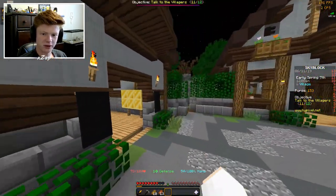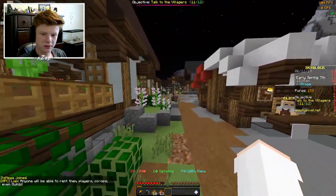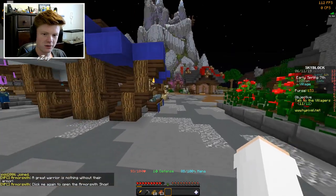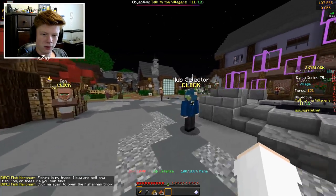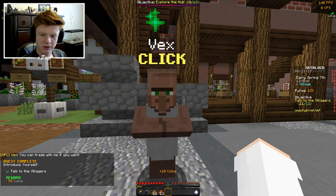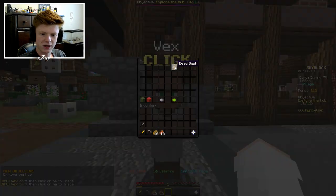All right, I'm going to find this last villager and then I'll probably end the video. Liam, I already talked to you. Where's the last one hiding? There are more shops: armor smith — that's armor — and a fish merchant with rods. Oh, here's the last one — he's been right here the whole time! Vex says: 'You can shift-click any player to trade with them. Once both players are ready, click accept trade.' He gave me a dead bush — I'll take it!